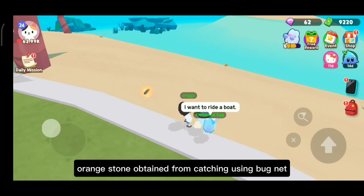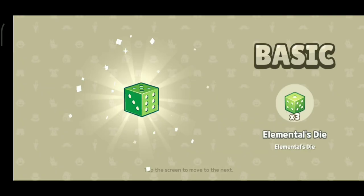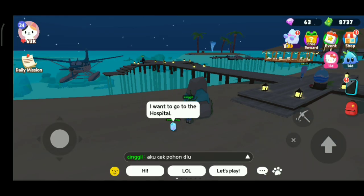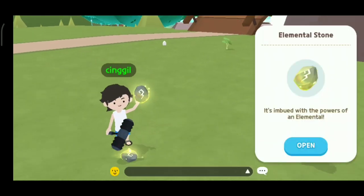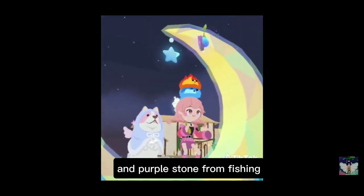Orange stone is obtained from catching using a bug net. Blue stone is obtained from mining. Yellow stone is obtained from gathering. And purple stone is obtained from fishing.